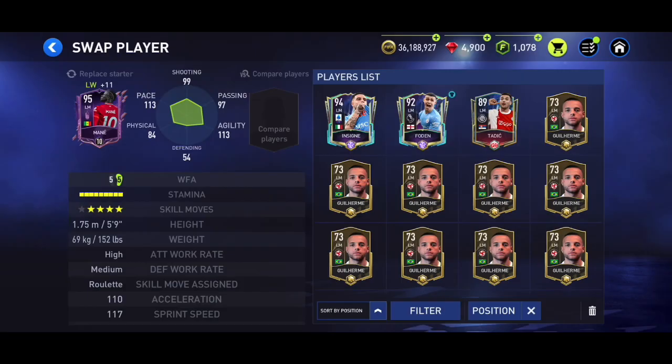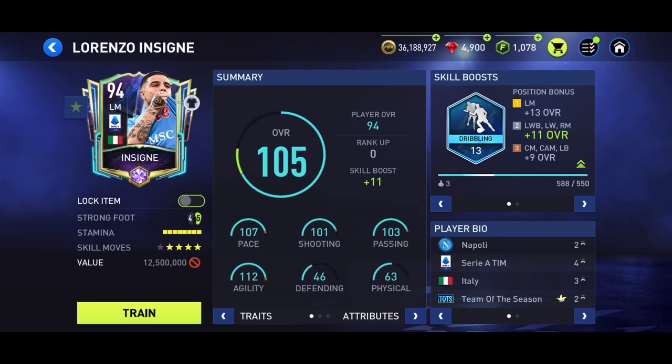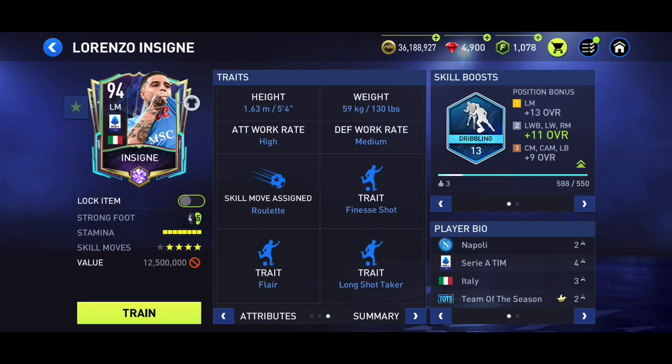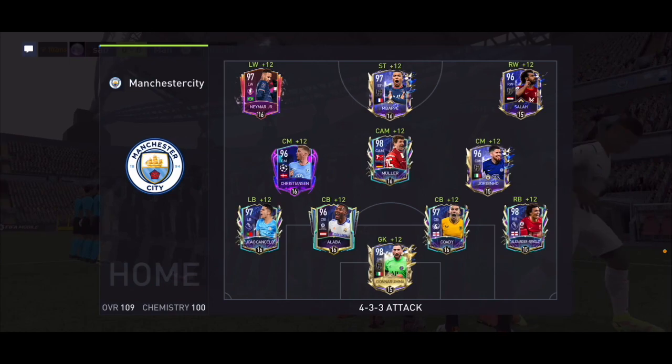He's got four-star weak foot and four-star skill moves. His stats are 107 pace, 101 shooting, 103 passing, 112 agility dribbling with a skill boost. His weak foot is four stars, so he's going to be very nimble on the ball. He has finesse shot, flair, long shot taker, and outside foot shot. Interestingly, he doesn't seem to have a set celebration, which might mean he has a different one for every goal.